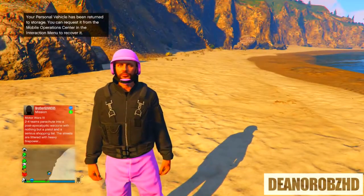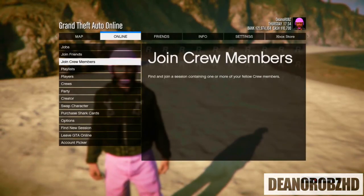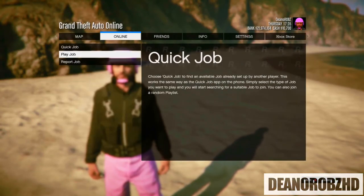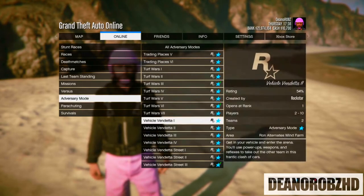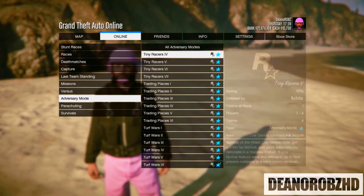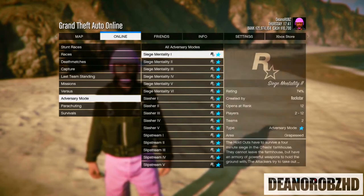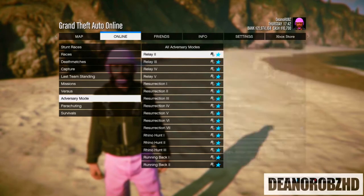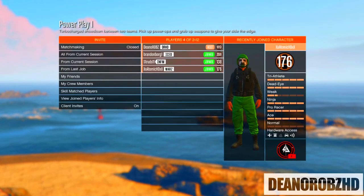Alright, jumping into the second method — you will need at least one friend to sort it out. Click Start, go to Online, go to Jobs, go to Play Jobs, Rockstar Created, head down to Adversary Modes, and scroll through until you come across a mission called Powerplay. There are different types of Powerplays which you cannot get the joggers in — you want to go ahead and host a mission called Powerplay 1.